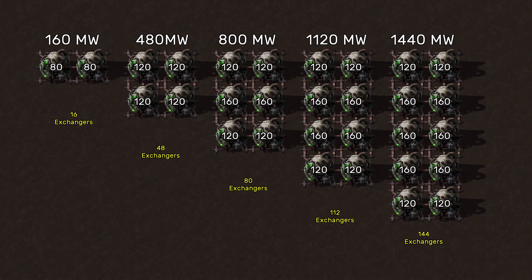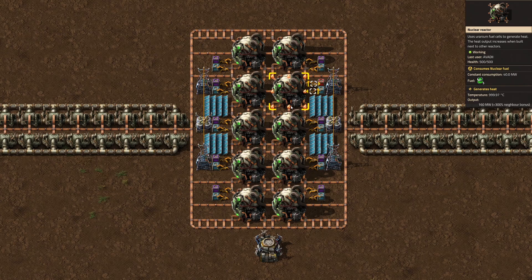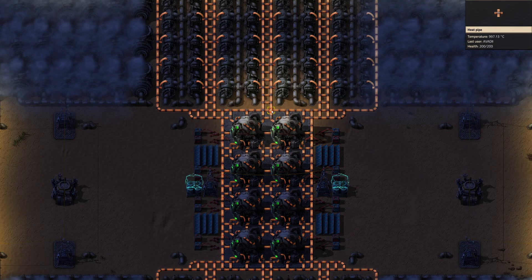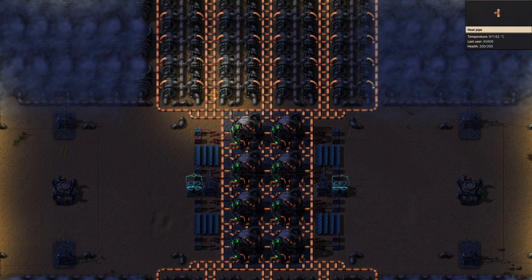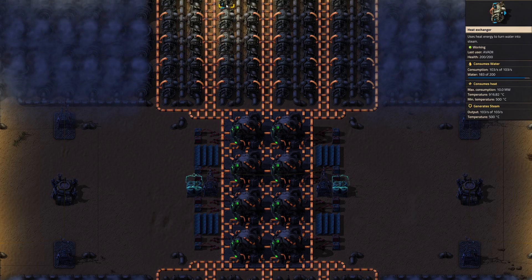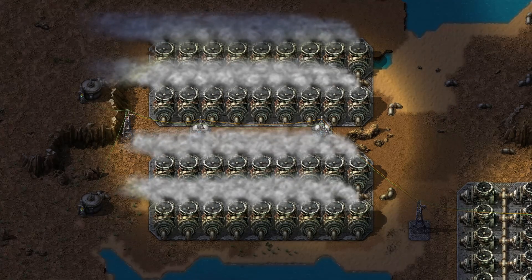A nuclear reactor heats up to a maximum temperature of 999 degrees. Once the maximum temperature is reached, additional energy is wasted. Heat spreads through other reactors, heat pipes and into heat exchangers. However, it will never dissipate into the environment and is therefore stored until it is converted to steam and eventually electricity.